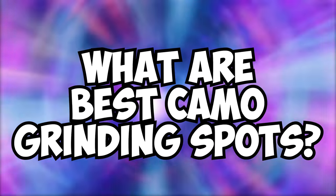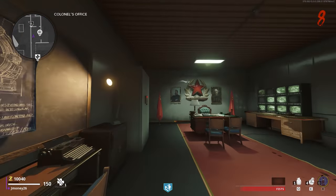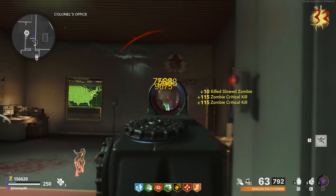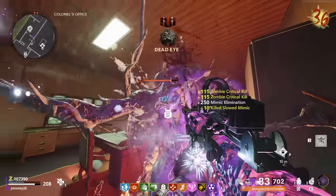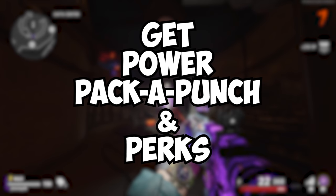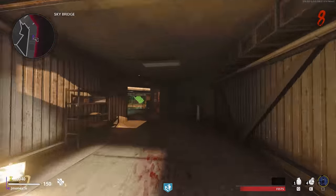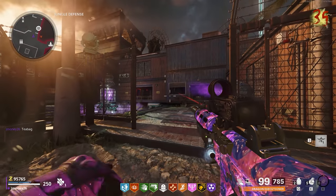Now let's go over the best grind spots for unlocking camos. I highly recommend playing round-based for this because it's the most consistent and fastest way to earn camos. The main spot I recommend is Colonel's Office on Firebase Z. Position yourself on the left side of the desk near the cabinet — zombies will run at you in a single file line. This ensures zombies from the window to the left walk right into your crosshair. This spot also has an exit strategy: loop around the desk and jump out the window. Get power on, grab some perks, and maybe pack-a-punch before settling in. To get there from spawn, head up the stairs to the teleporter, take the left gate at the helipad, go up the stairs and cross the bridge. Sometimes Manglers get stuck near the reactor, but killing them fixes the issue.